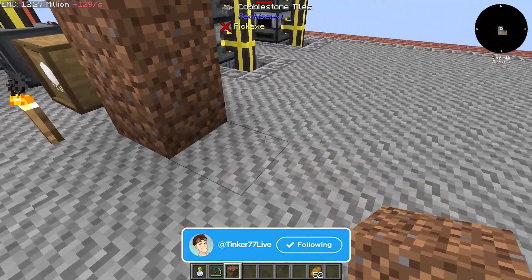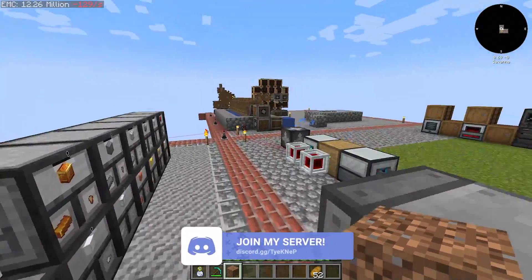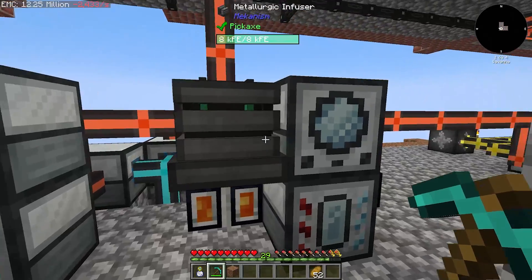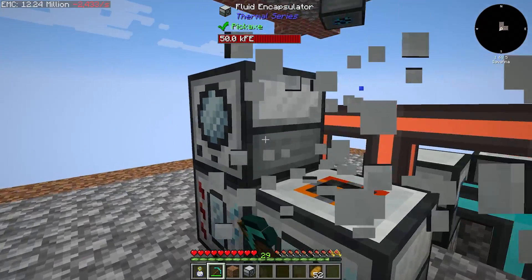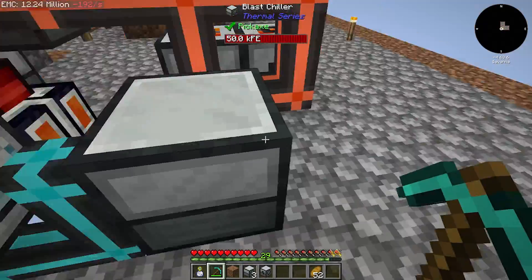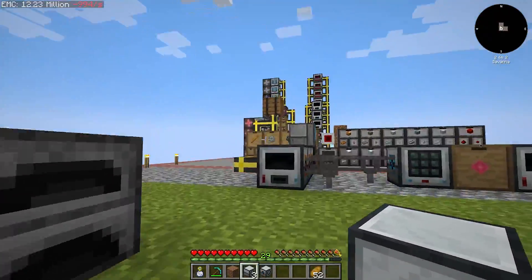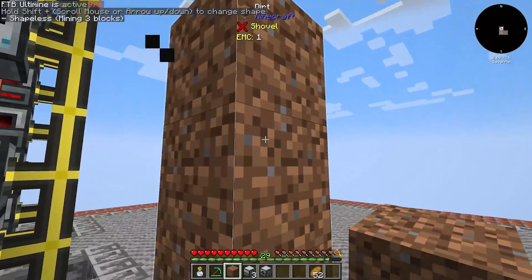The fluid encapsulators get their fluid from other resources, so we're going to pipe those in. I should just get the fluid encapsulators now — we have them down here. So we have one here, here, here, and here — those are our four fluid encapsulators.